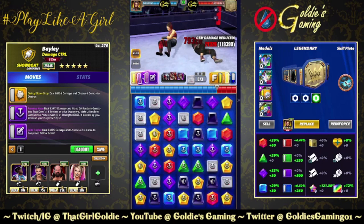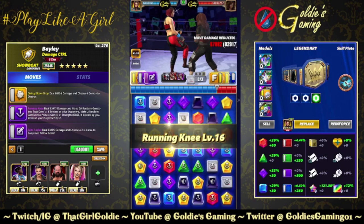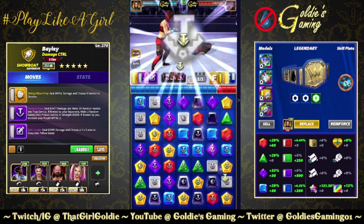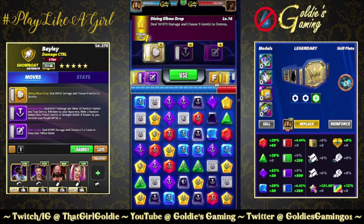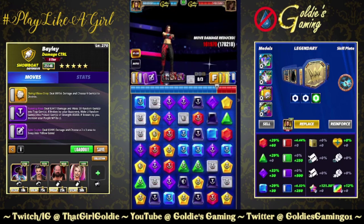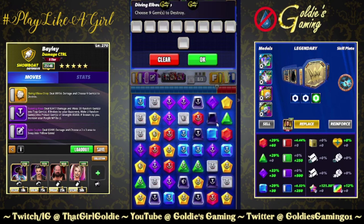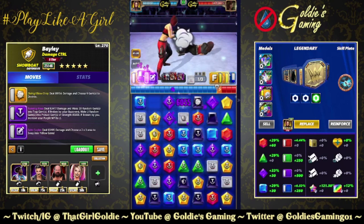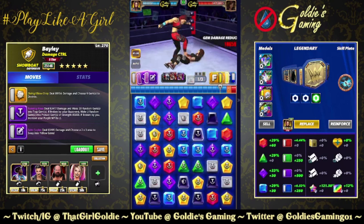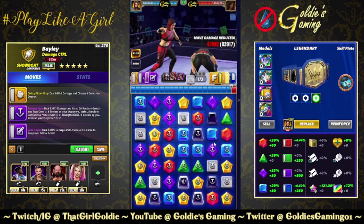Don't cascade - thank you. Now a six star Bailey, this would get interesting. I'm hoping the trap gem lands there and then she takes that four break.